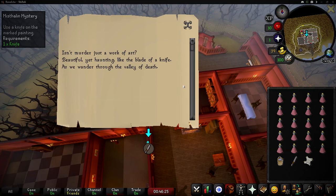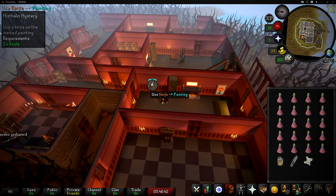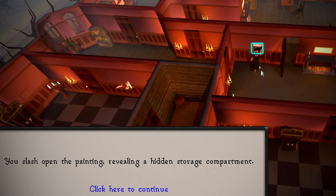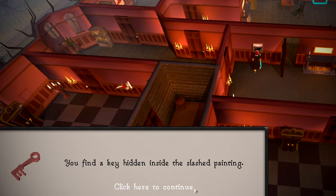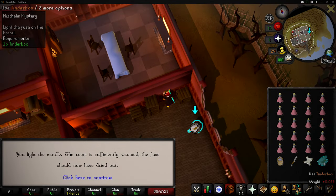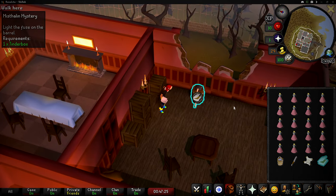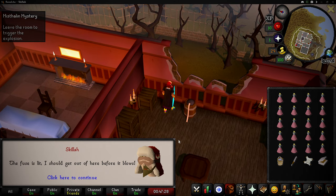I thought there might be a hidden message at the bottom of the super long scroll wheel, but there's nothing. You slash open the painting revealing a hidden storage compartment — you find a key hidden inside the slashed painting. You light the candle; the room is sufficiently warmed and the fuse has dried out. The fuse is lit — I should get out of here before it blows.